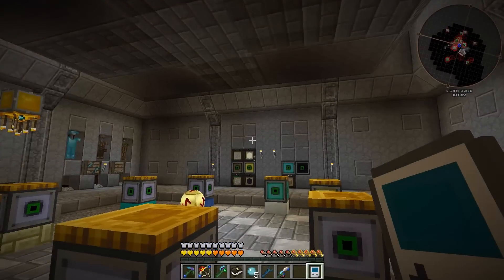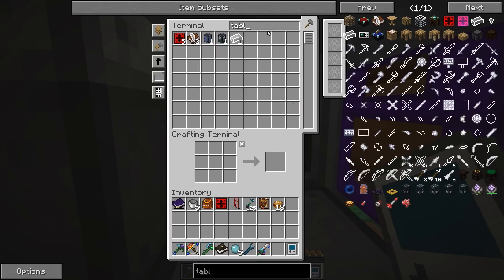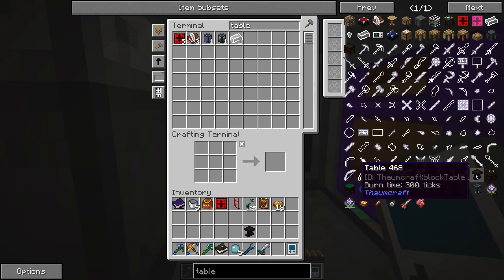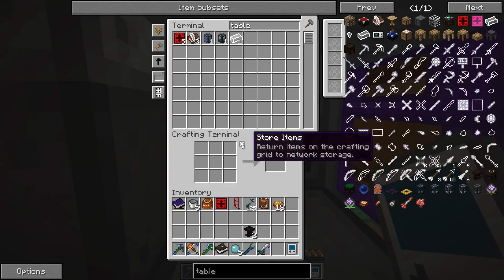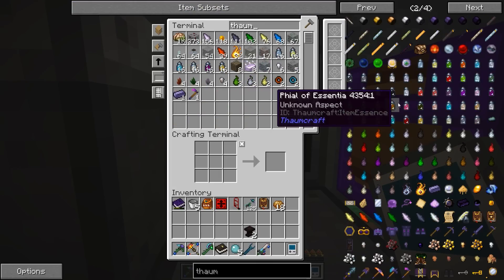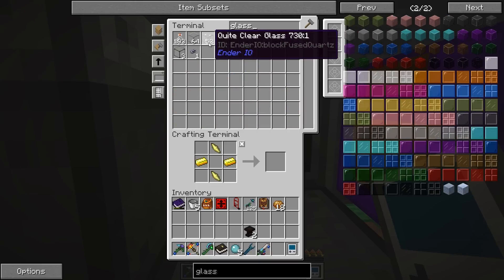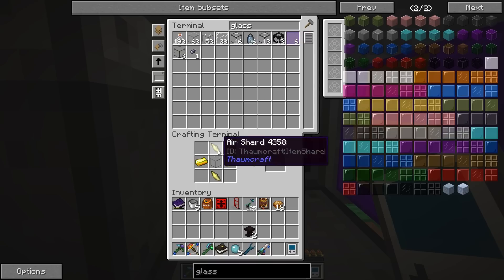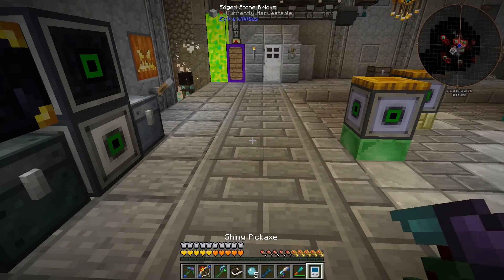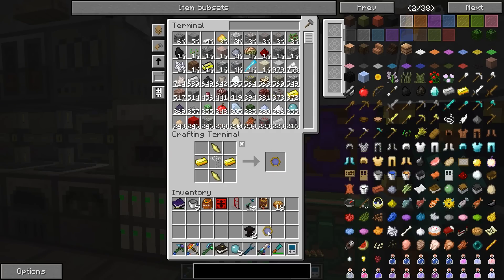As mentioned, we're going to do some Thaumcraft crafting today and it's going to be intensive - we'll speed through it as much as we can. We're pretty much at square one here; we've got the Thaumonomicon, that's about it. We have a set of tables but we need one more to make the research bench. We also need to make a Thaumometer, and we just need one piece of glass. We don't have any regular glass but we have Borosilicate glass - we'll convert it back to normal glass.